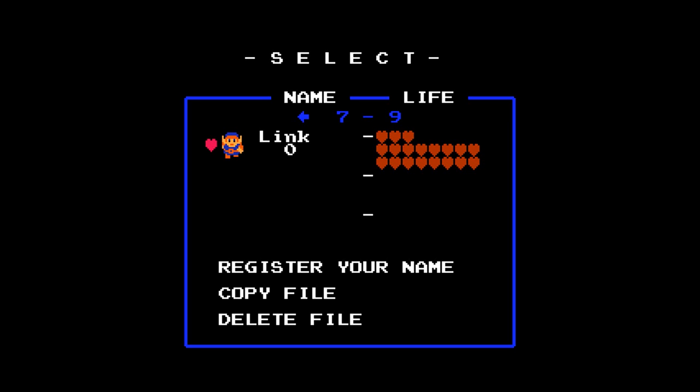Hey everyone, welcome back to more Quest of Beings 2. We're going to take on level 6, which is quite a bit longer and more complicated, so I'm probably going to be using F6 Continues to save on backtracking, because there's going to be quite a bit of it here.